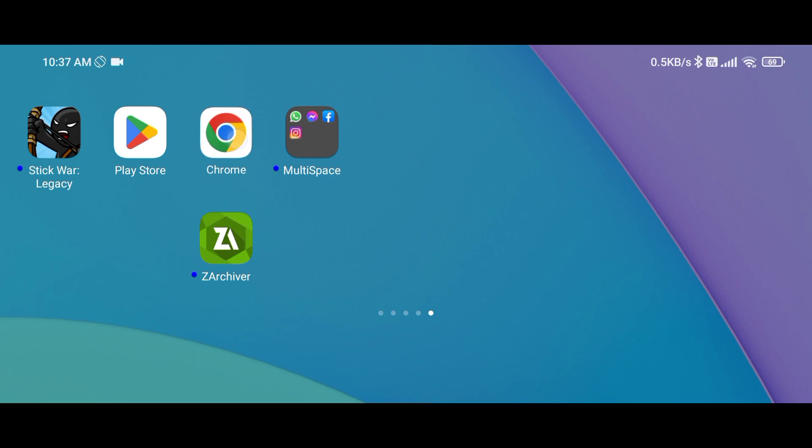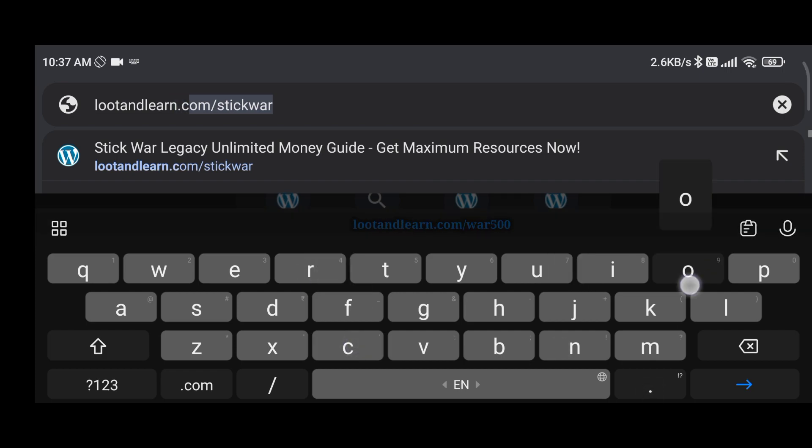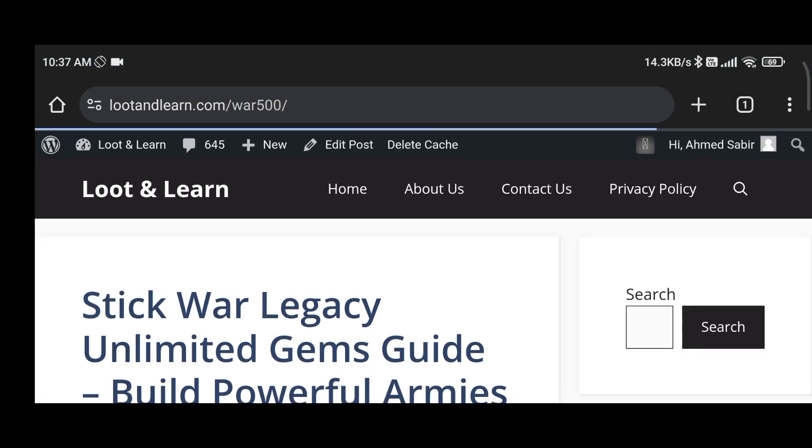First, open your web browser, such as Chrome. Then, in the search bar, type in lutonlearn.com/war500, or simply use the link provided in the video description.